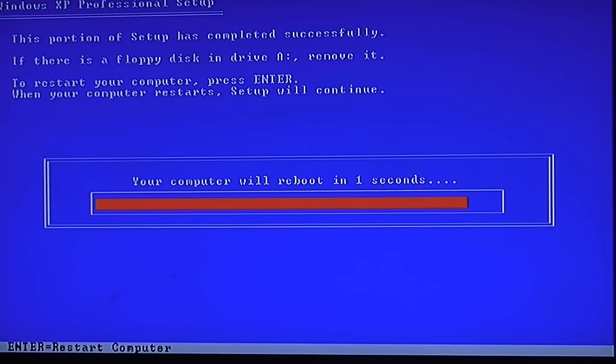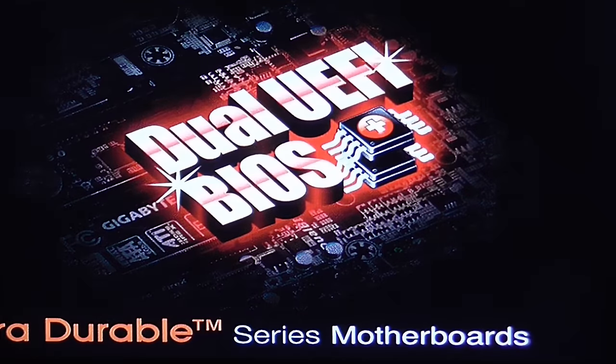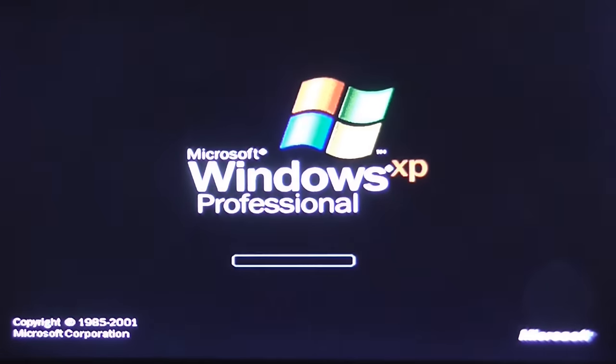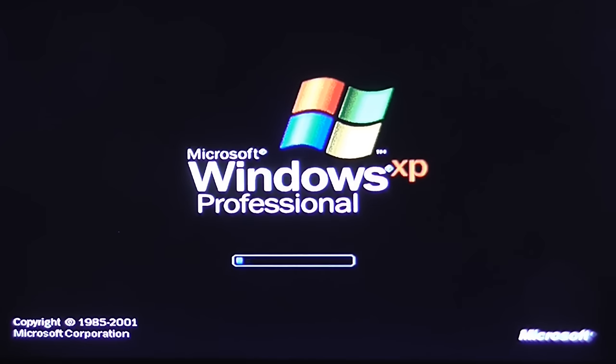It's installed the majority of Windows XP now. We're just waiting for it to reboot and let's see what it does. It might boot into Windows XP — ah, there we go, it's booting into Windows XP. It might not boot into Windows 7 anymore, but I can fix that. So let's just get all this installed.